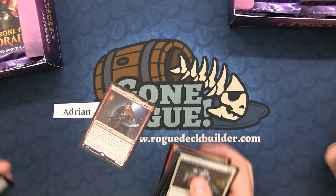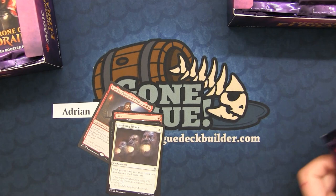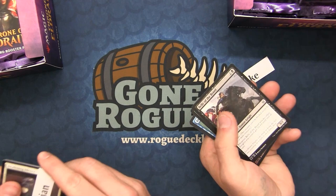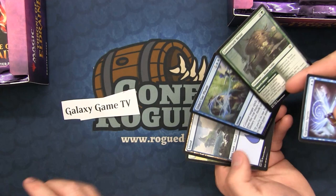We cracked a cool pack — we got the Torben Thane of Redfell, he's awesome. Another one for Jake — let's see what I can get for Jake. Oh look at that — two foils in a row! Yeah, Lovestruck Beast — that one didn't say please. Lovestruck Beast is seeing a ton of play in Pioneer.